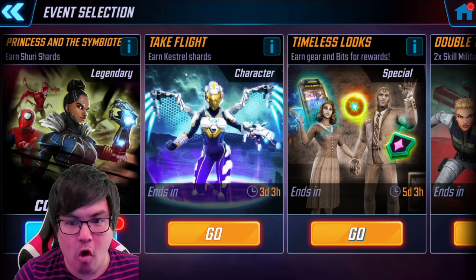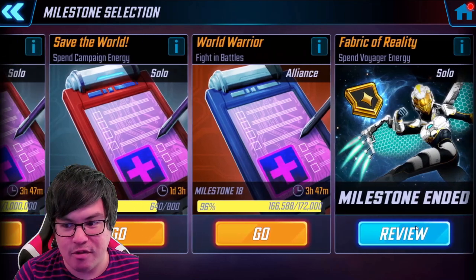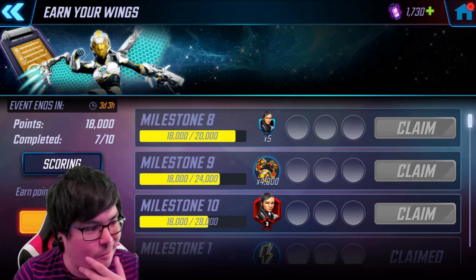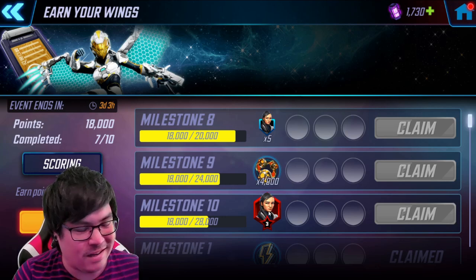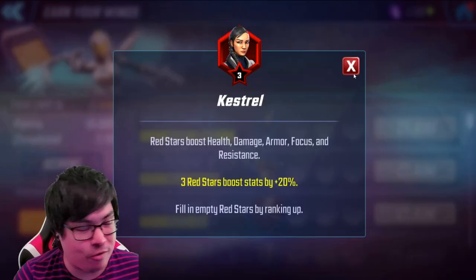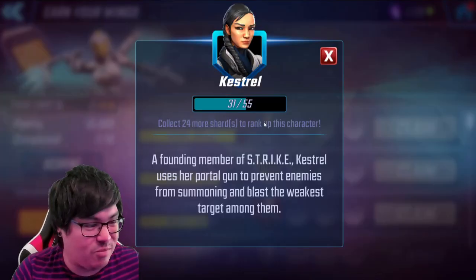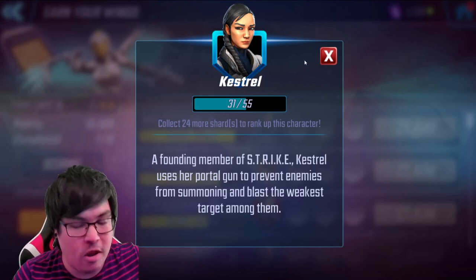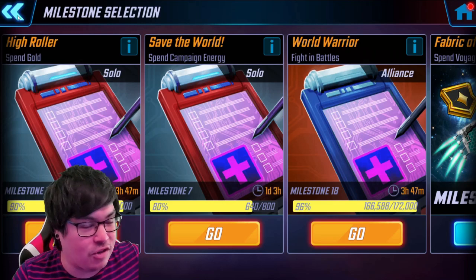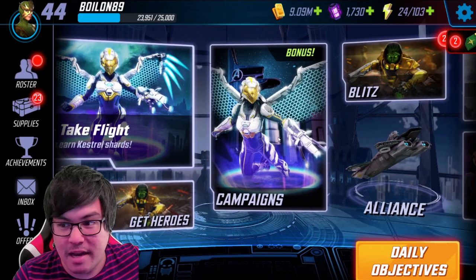I cleared out the entire medium campaign and I'm hoping I actually managed to get the three-red Kestrel from the Earn Your Wings milestone. I need to open five more orbs in three days, so I'm going to spend cores to try and get those. If I can pick up that three-red Kestrel, even if I don't get three yellow stars, just getting a couple of red stars on her will make a crazy amount of difference in this early game.